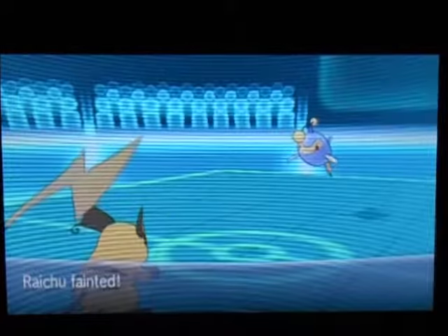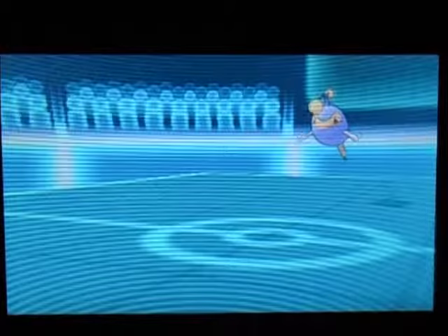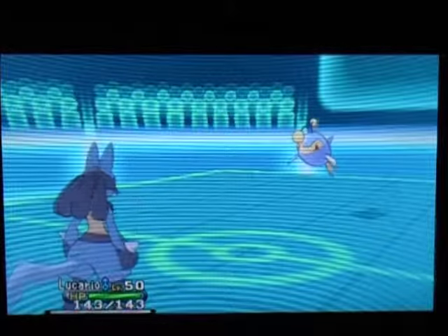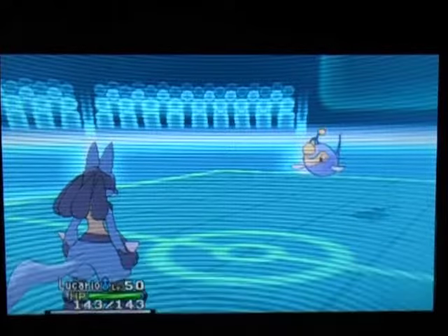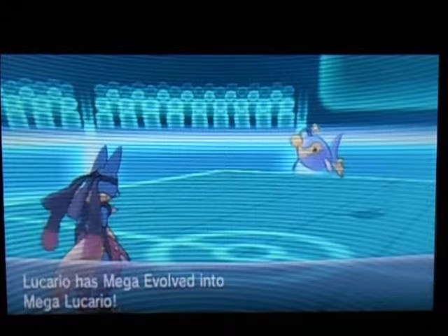He's going to Hydro Pump me and that's going to take out my Raichu. Raichu, thank you very much — you did a very good job handling that Charizard for me. So now that his Lantern is down to low HP, if he switches out to anything it's going to take some high damage, because I just Mega Evolved my Lucario.